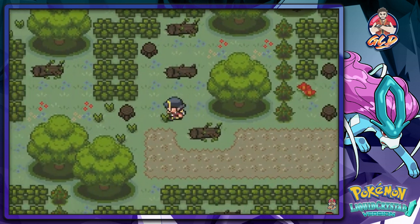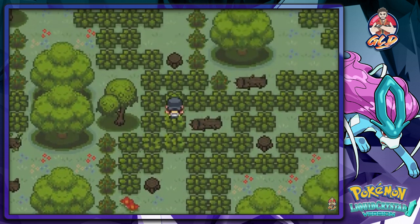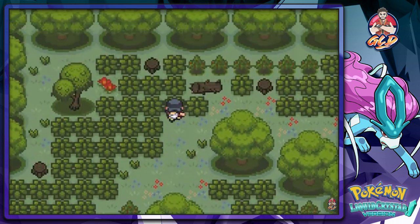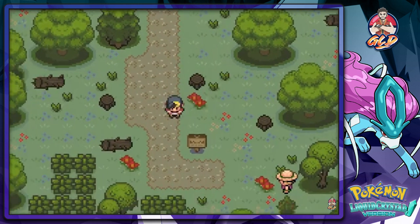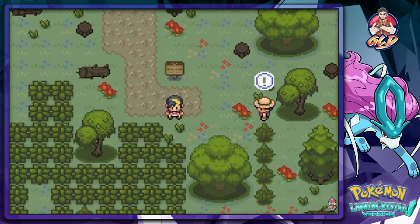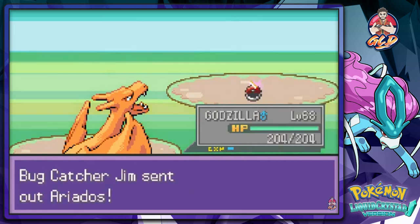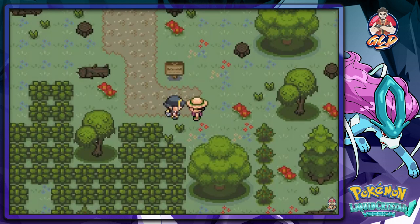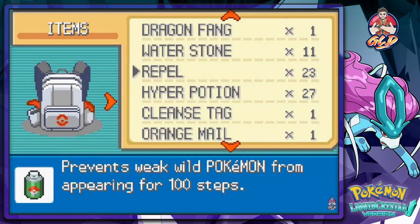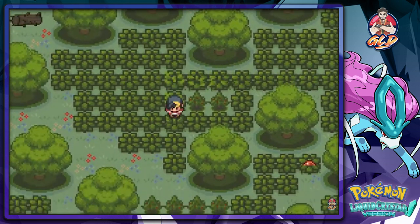They went back to the same Viridian Forest format. We got an Antidote, which we don't really need now that we have Full Heals. I'm assuming they probably added a few Pokemon here and there. We battled another trainer — he's got a Ledian. He's coming out with an Ariados which is chopped liver. We ran out of Repel so let's use another one — why did I only buy 23 regular Repels? What was I thinking?